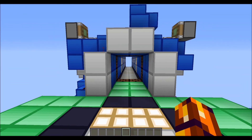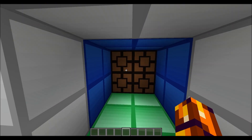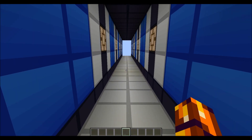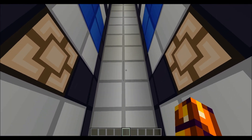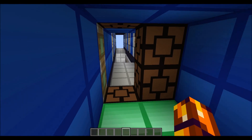And if we were to test it again, let's reset the door. And if I were to break it now, you wouldn't really see anything happen. But if I run through the tripwire, it would cause me to fall into the pit of lava and kill me. And just reset afterwards.